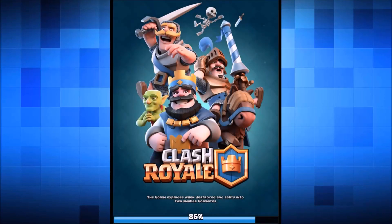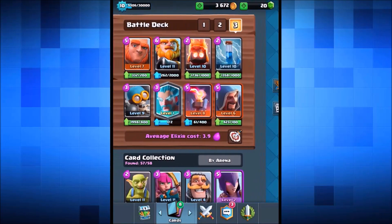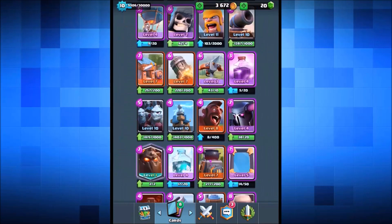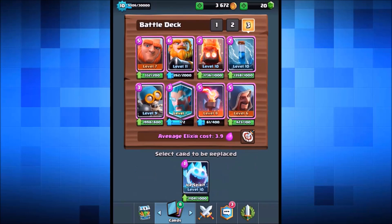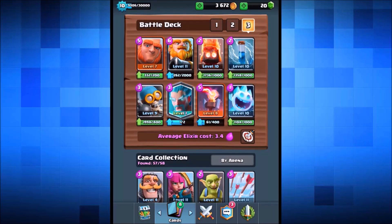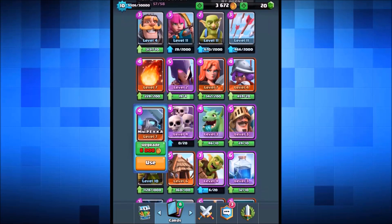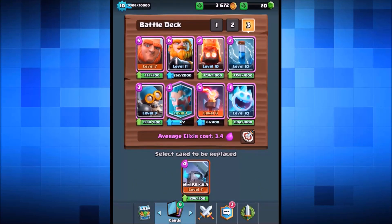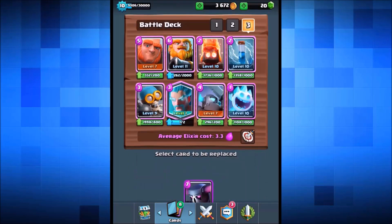We got minus 29 trophies, dropping us back into frozen peak — a little unfortunate. Time to change the deck: we're dropping in the ice spirit, dropping out the double wizards. Actually, changing my mind — we're going to build a huge deck. We're dropping in the mini pekka and the big pekka. It's going to be pretty insane.